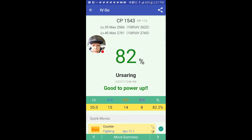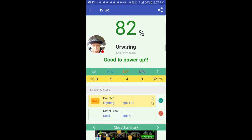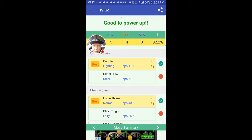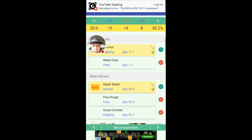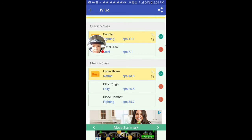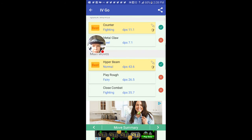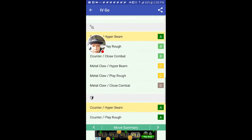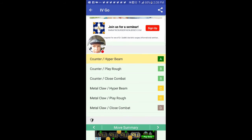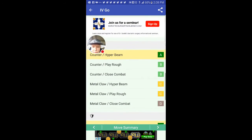Ursaring, 82% IV. Level 35 max will be 2622, and at level 40 will be 2760. Attack 15, defense 14, stamina 8. The best counter, best fighting attack, and the best defense — attack and defense are pretty good. That's a high DPS for Hyper Beam: 43.6. He only has one moveset for attack which is Counter/Hyper Beam — double moveset, 82% IV. That's a pretty good catch, guys!